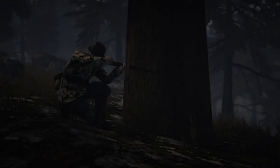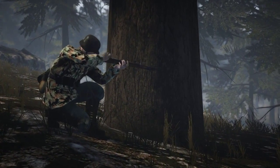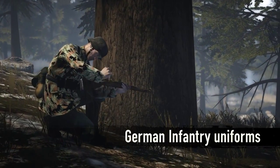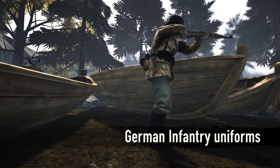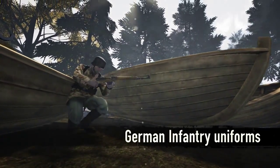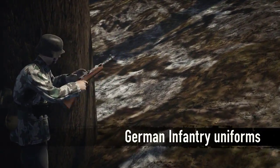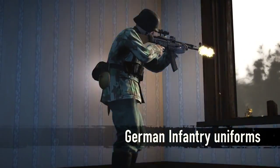The Xelander update also brings a selection of camouflage uniforms. For the German infantrymen, we have added these new uniforms: Liebermuster, Sumpfmuster 43, Splittermuster A, Splittermuster B, and Splittermuster C.